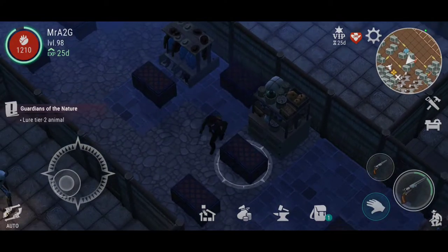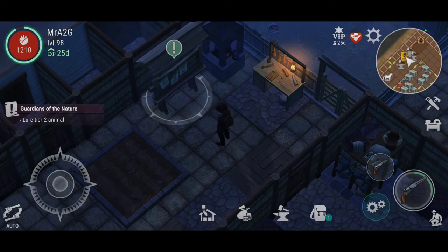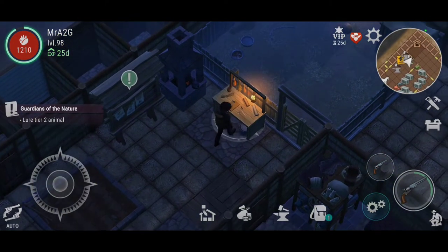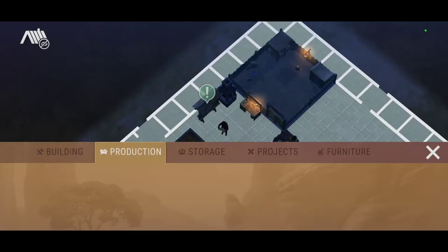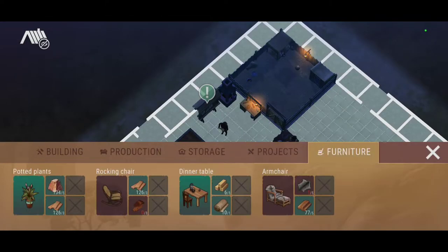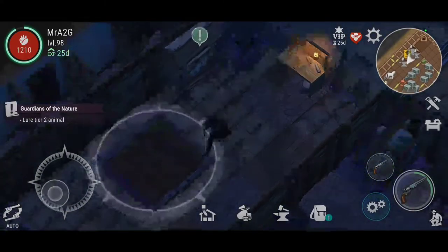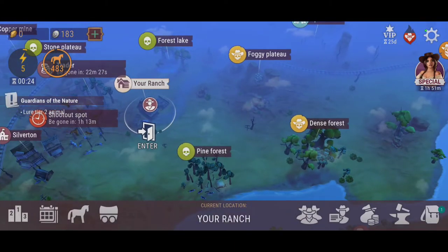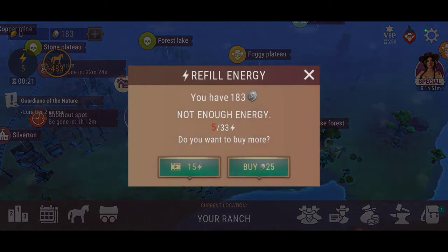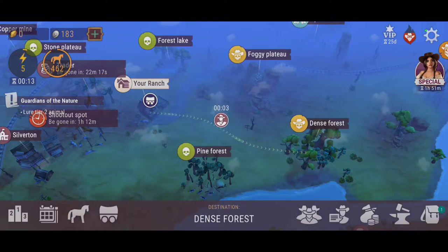There really needs to be a bait storage container — I reckon that's going to happen in some sort of update. That way we can put the workstation and the storage container right next to it. There's no storage for that currently. I would recommend that should be done. So it's telling us we're going to lure a tier 2 animal. Now where do we go and find it? I think the dense forest is probably the way. We're going to be using the horse today because I'm low on coins.